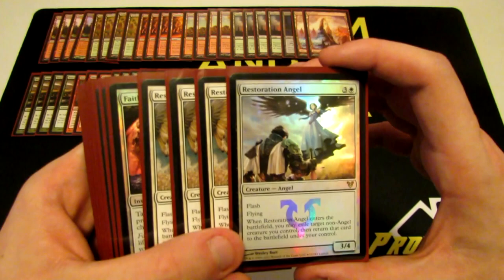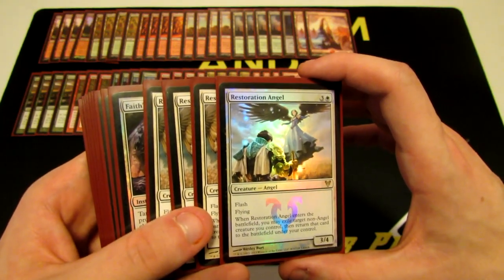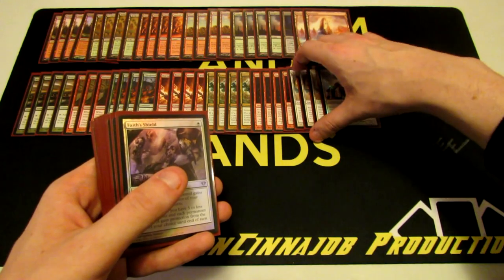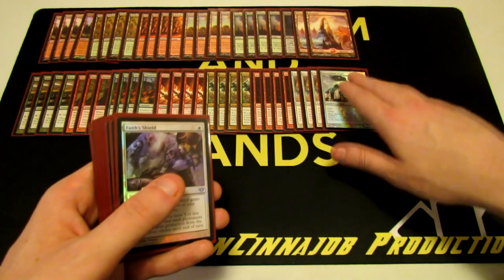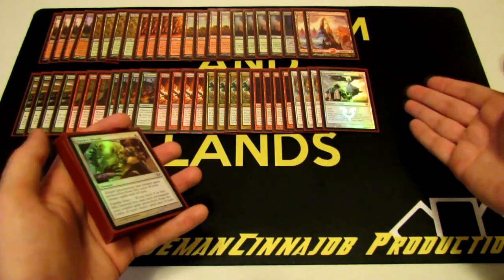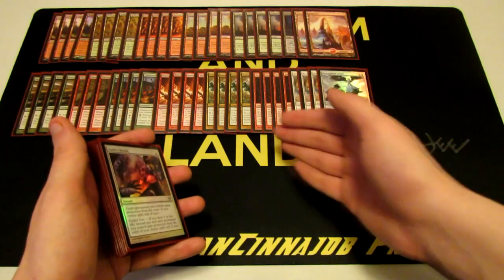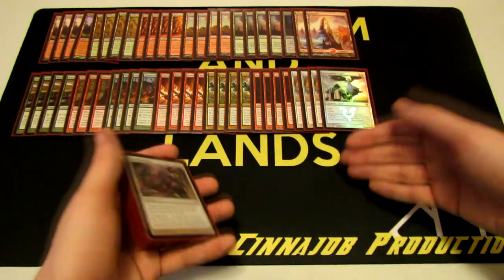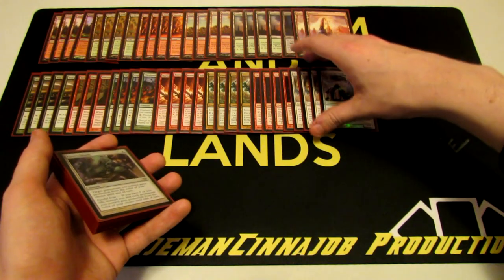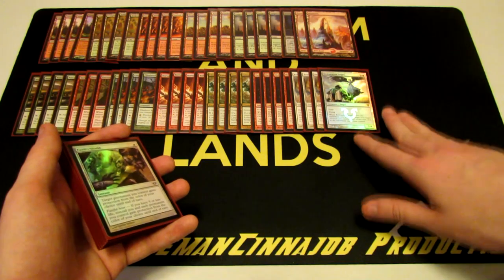Our last creature is Restoration Angel — a 3/4 for four with flash and flying. Whenever it enters the battlefield, you may exile a target non-angel creature you control and return it to the battlefield under your control. Restoration Angel essentially nullifies removal spells when you have four mana open. If your opponent tries to Abrupt Decay your Loxodon Smiter, you blink the Smiter and the decay doesn't resolve. You still have your Smiter plus a 3/4 flash flyer swinging in as well. The biggest use is nullifying target-type removal spells.